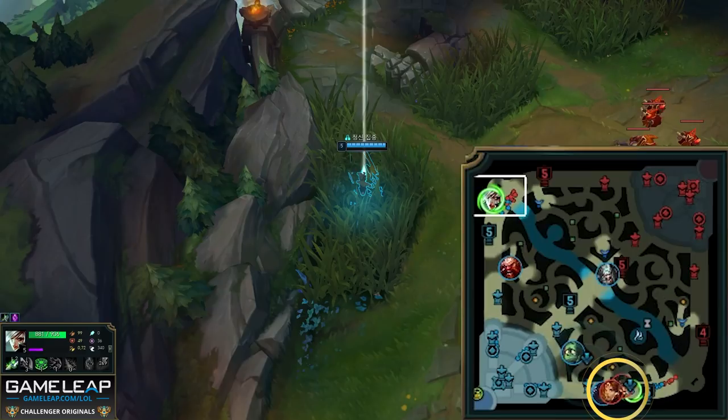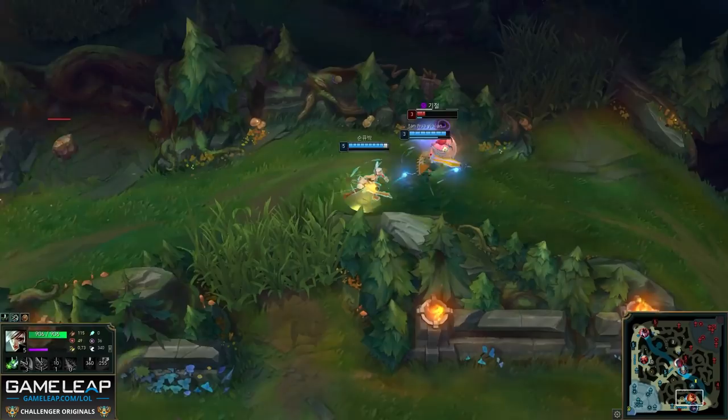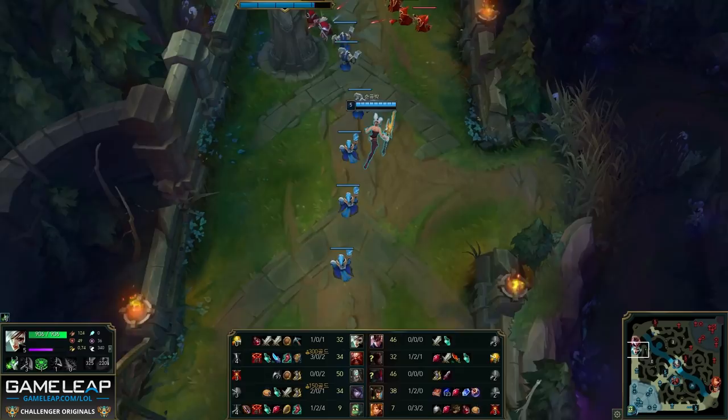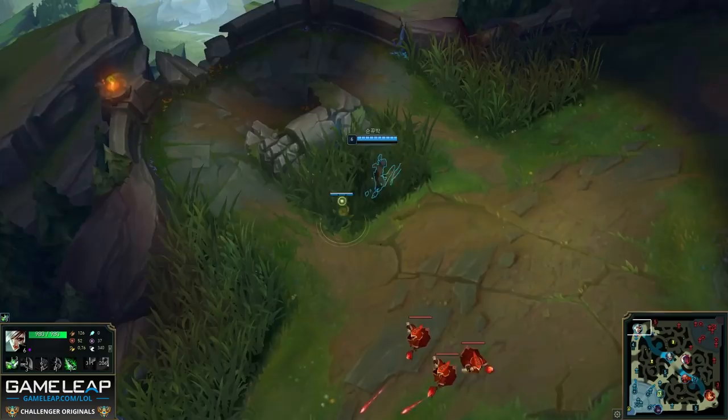We can see Riven is TPing, and there are two reasons why this is great: not only are the enemy champions Cassiopeia and Leona pushed so far forward that it's a very high percentage play, but also Riven's wave is in a good position so she won't miss much. She picks up an assist on Cassiopeia and a kill on Leona, then recalls immediately to get back to top and not give Quinn breathing room. When she returns, after clearing the wave, it actually resets. She tries to stop Quinn's recall, which is a smart tactic, but makes a mistake here.